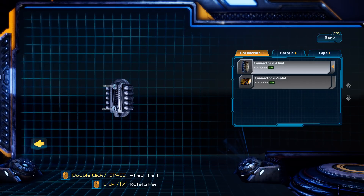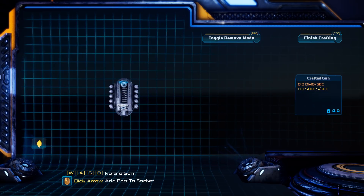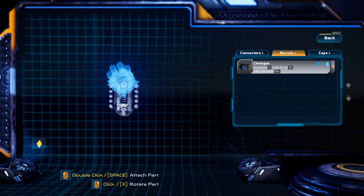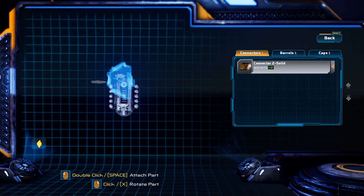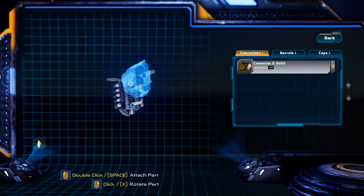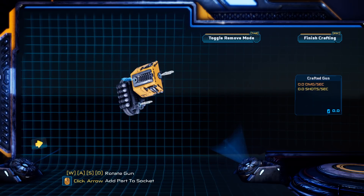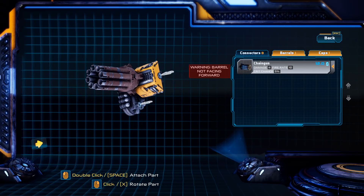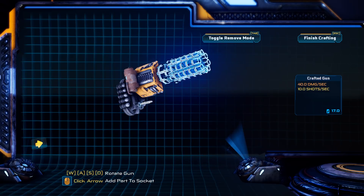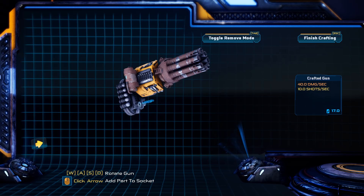We're gonna add a connector, then we're gonna add a ricochet mod and a chaingun. We're gonna add another connector... I don't have any more connectors that I can add. Warning — barrel not facing forward. Got a ricochet mod on there, put the chaingun. I don't have any more parts. Finish crafting.